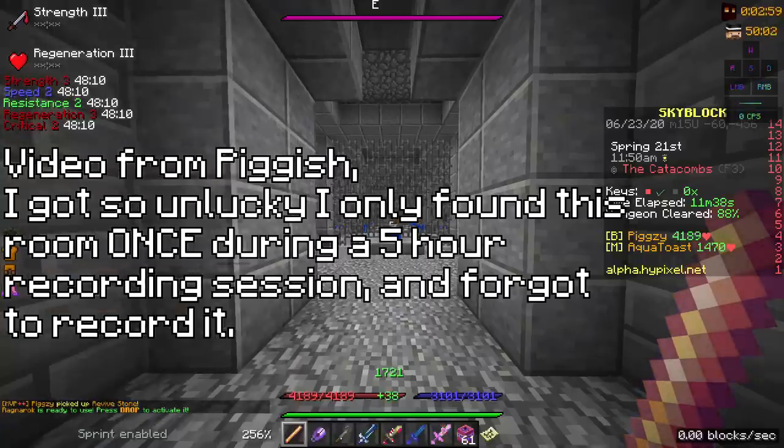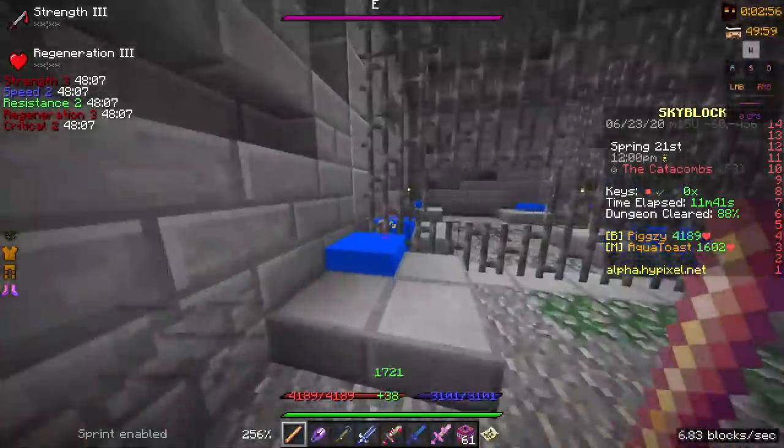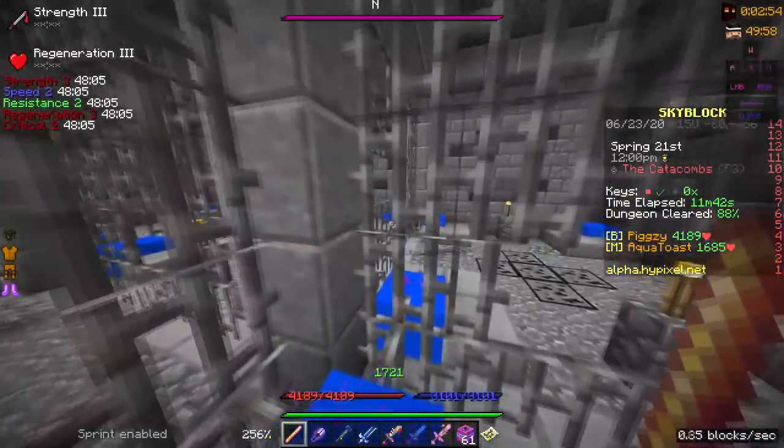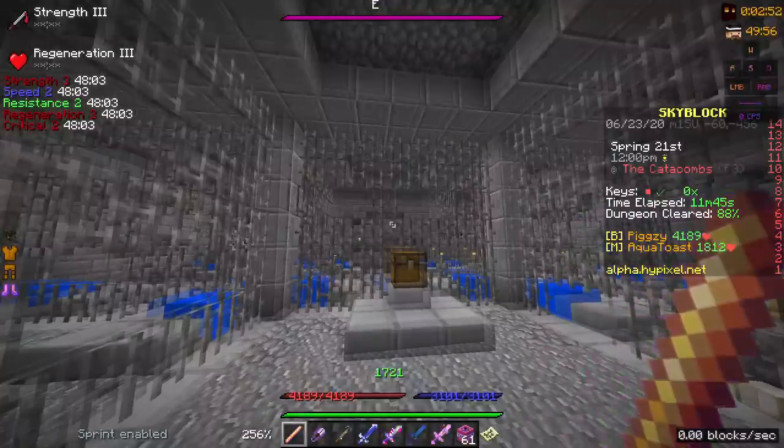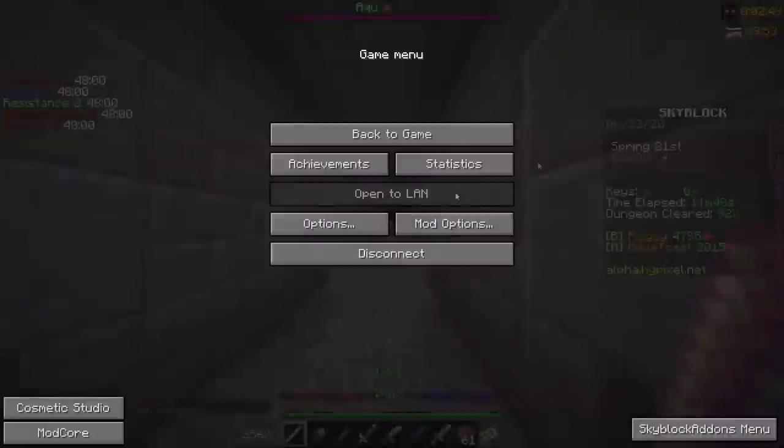The warp pad room is a room with a chest in the middle and a bunch of warp pads that take you to random other rooms with more warp pads. The easiest way to guarantee the chest is just to go diagonal from whatever warp pad you spawned in on until you eventually get in the room. It is impossible to fail.